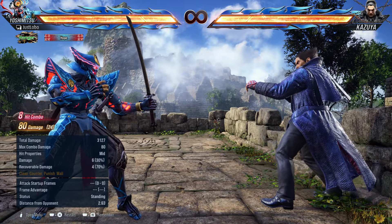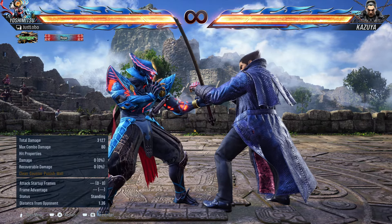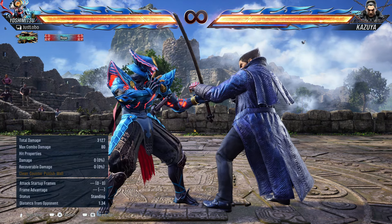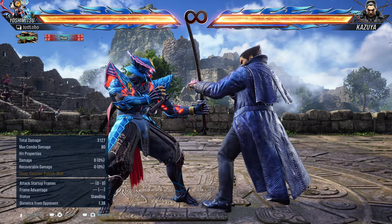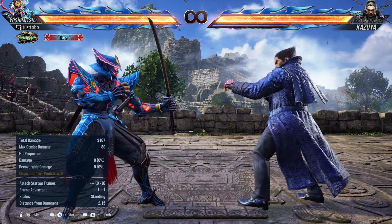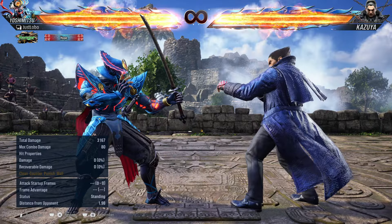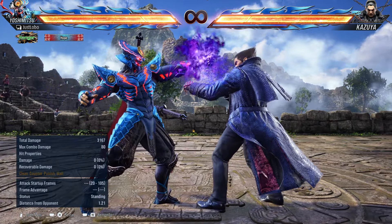Back to the negatives: his usual oki setups using up back 1+2 windmill spin have been slowed down, giving the opponent more time to escape. You may not notice a big difference but there's a slight tinge of slowness to the sword windmill. Interestingly, in no sword stance the windmill is actually faster — much faster.